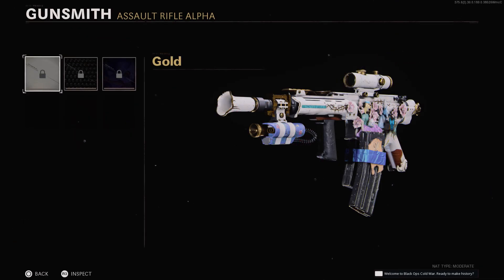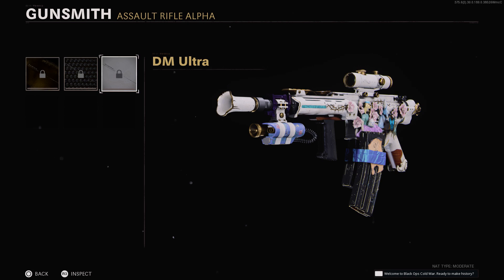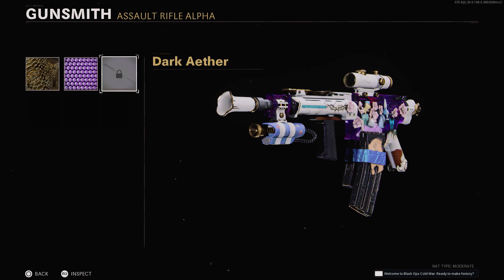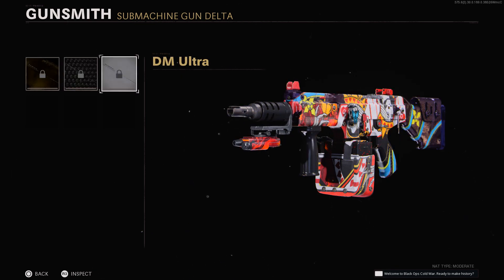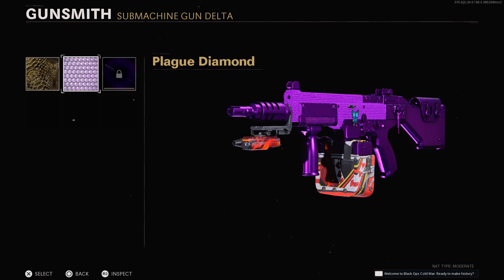Just quickly before I hop into a game, we have the Mastery. So there's Gold, Diamond, and then Darkman Ultra on our new XM4 Mastercraft. And then we have Golden Viper, Plague Diamond, and lastly Dark Aether. They don't really look that great on here, to be honest. And then for the KSP, there is Gold, Diamond, and Darkman Ultra again. And finally, Golden Viper, Plague Diamond, and then Dark Aether.